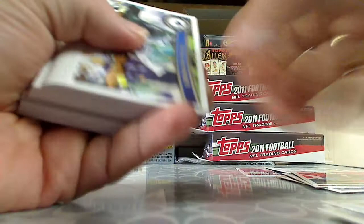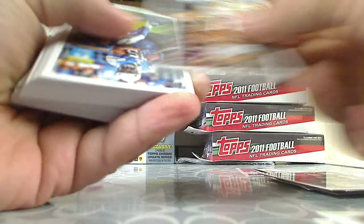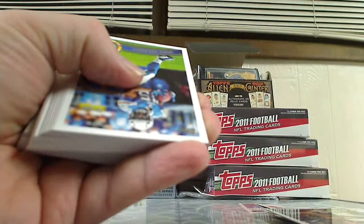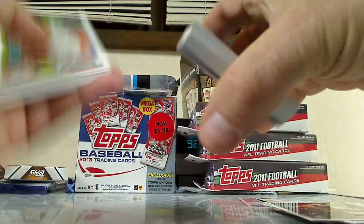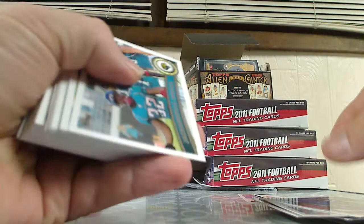All right, we got Calvin Johnson, 49ers, Colts, Packers - all team cards, all team cards. Let me get this camera up a little bit. We're gonna bring some cards to the front here. Wake, Dawkins, Giants team card, Jaguars team card. We got a Giants Hakeem Nicks.